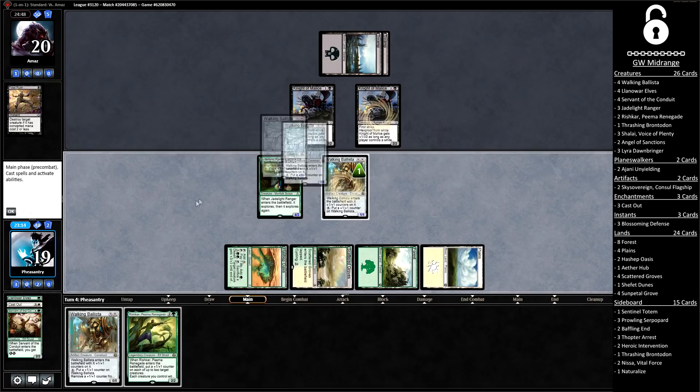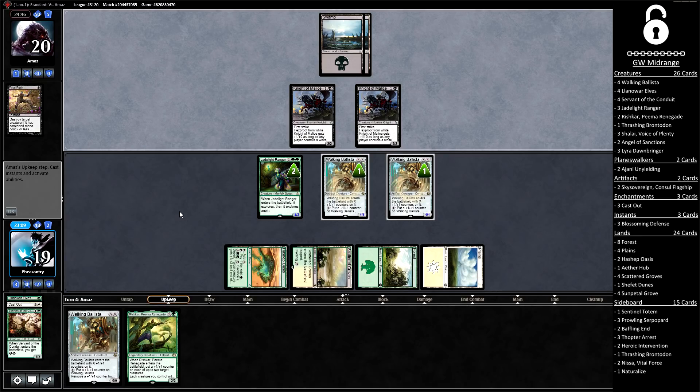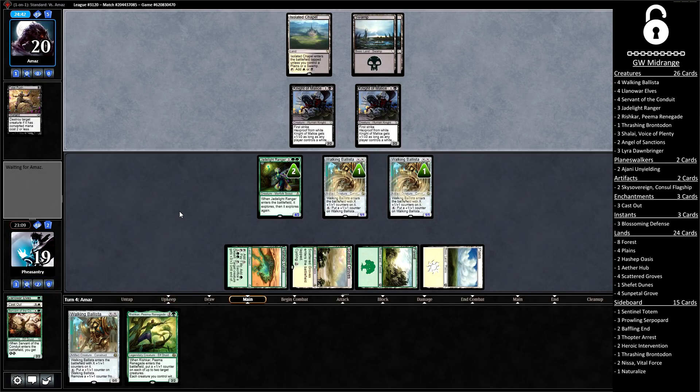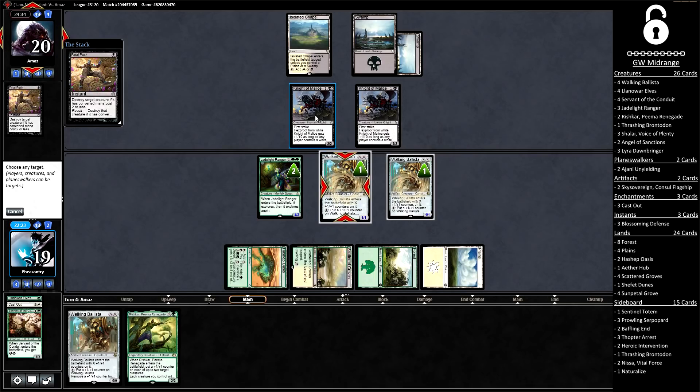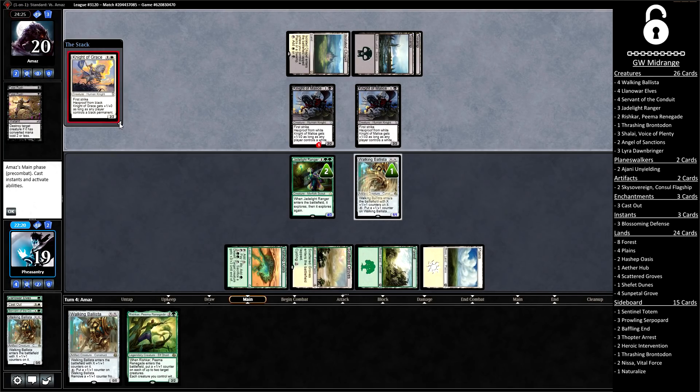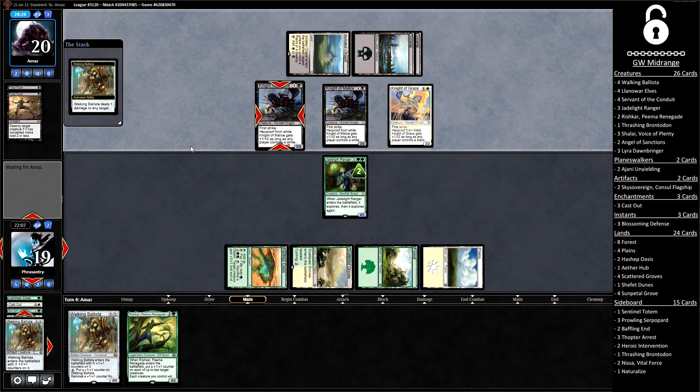I'm going to play out two Walking Ballistas for one here — this might be a little greedy, but I love a value play. I can smell a Rishkar growing both Ballistas at once coming up next turn. Fatal Push on the Ballista — that's no fun at all. I could trade both Ballistas for a Knight of Malice, but I'm actually just going to shoot the Knight. Knight of Grace follows up — weaker than Knight of Malice against us. It does mean they now have 3/2s with first strike, so I'm going to kill off that Knight.